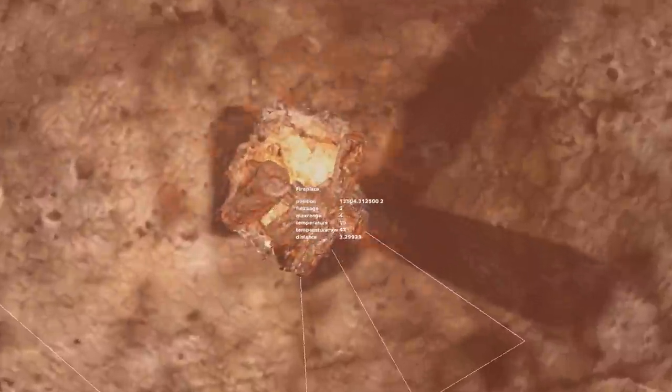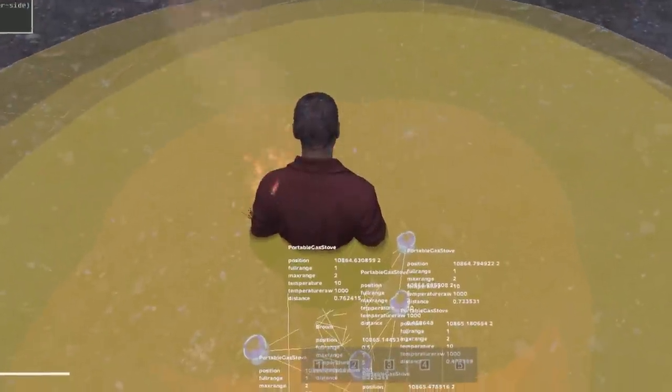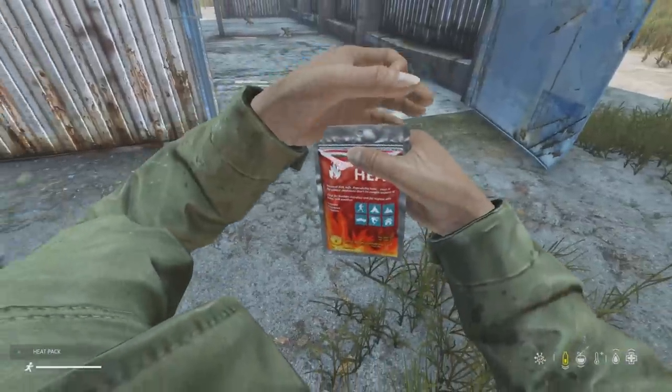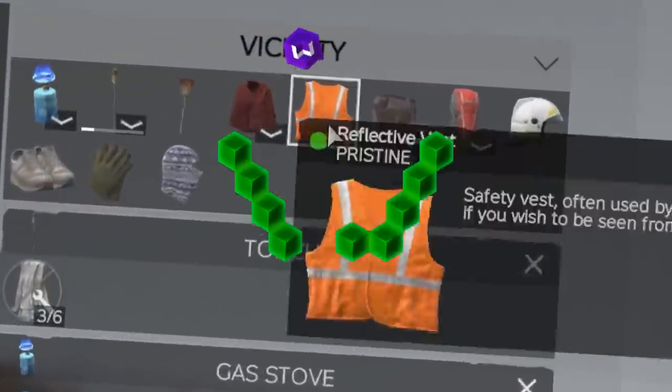DayZ 1.2.1 has radically changed how heat sources keep us warm and dry. In this video we're going to make you the hottest survivor that has ever lived by breaking down how the three hidden layers of heat sources work, going over the fastest methods to get the heat buff icon, and how to dry your moist clothes 12 times faster than normal in the freaking rain.